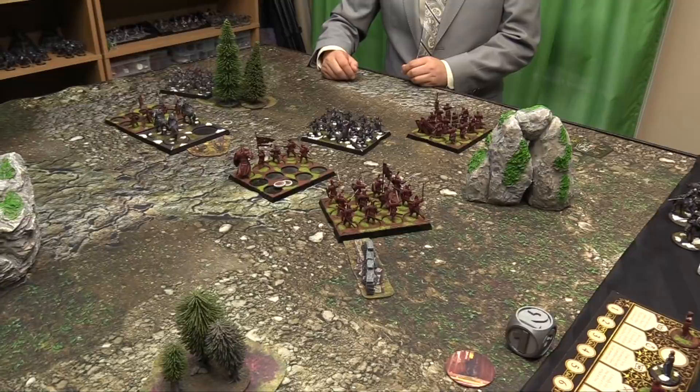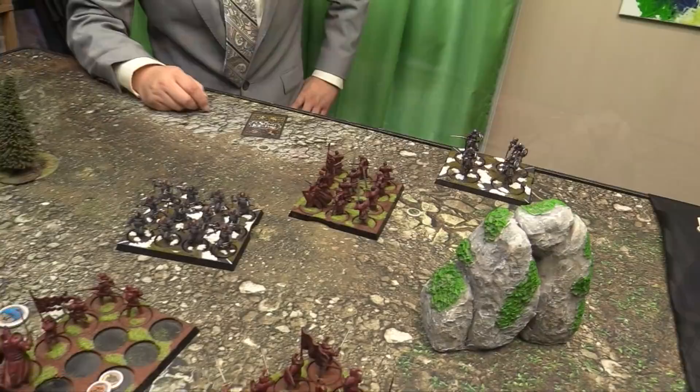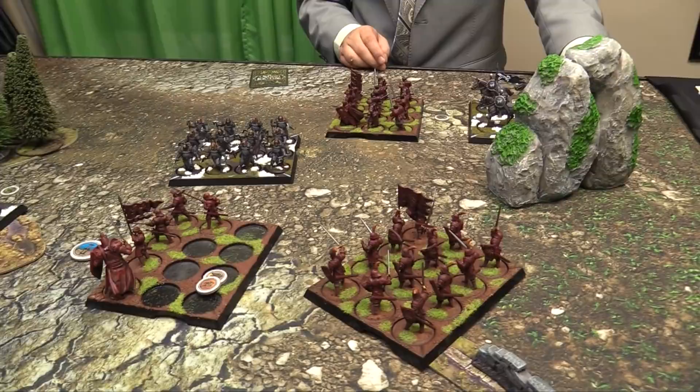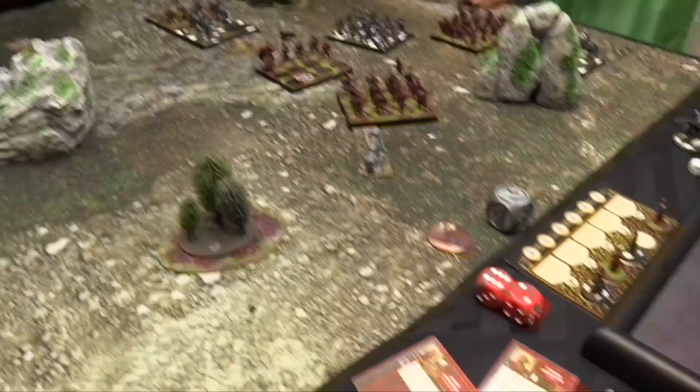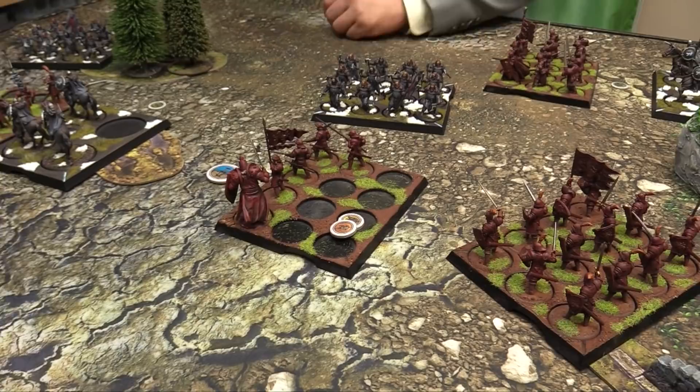Bring your knights back — they retreated when I attacked them, but they haven't activated yet. The retreat move only happens when targeted by a melee attack, so those knights get to go. I can be facing any way I want inside that 12 inch deployment. I get a free maneuver anyway — we'll just go like this. End of round — I score this and this. Because I couldn't roll a 3 plus, I don't win this round; otherwise the Mountain would have just taken the middle.